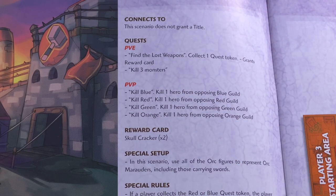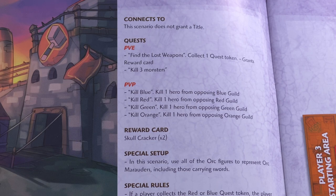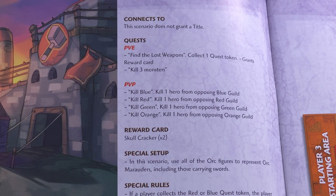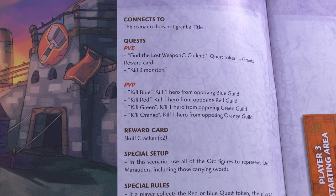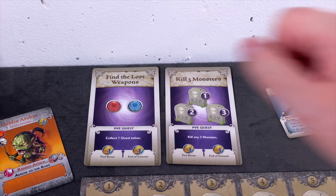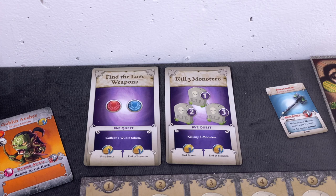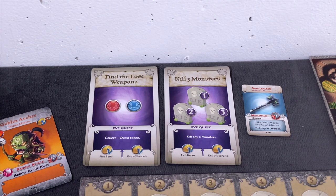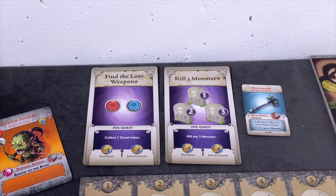In this scenario we need to first find the lost weapons — collect one quest token — which grants the reward card, the Skull Cracker. We also have to kill three monsters. As we're playing solo mode, we're completely ignoring PvP missions, so we only have these two PvE encounters.